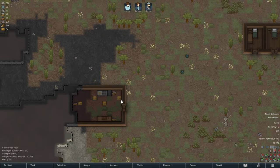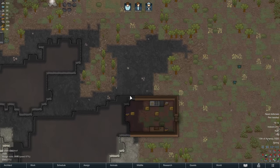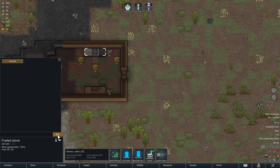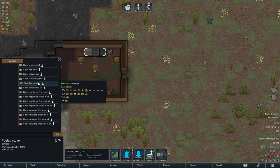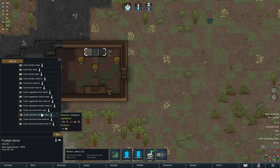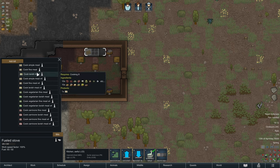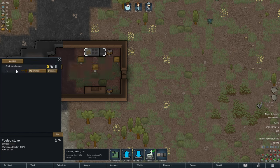We now have farming and the facilities to make food. When we click on the stove, there's a screen called bills — clicking in there you can order different things to be produced. They are simple meals, fine meals, and lavish meals, and they come in vegetarian and carnivore variants. We're going to go for simple meal cooking, and we'll set this up to do until we have 5 of them.